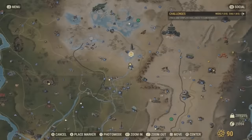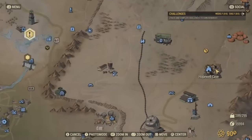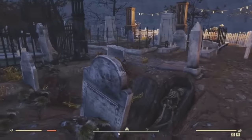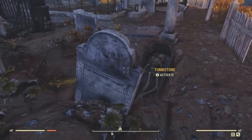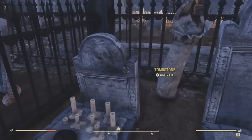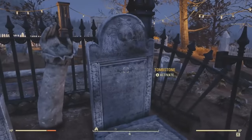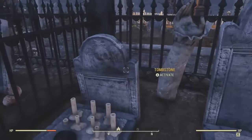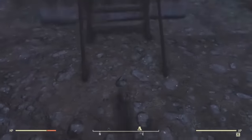For the first one, we're located at the top of Hopewell Cave. In case you don't know, there is a graveyard on top of this cave. Within this graveyard, you can find a few tombstones that you're able to interact with. However, when you go to interact with them, nothing happens. And so far, this still remains a mystery in the game.